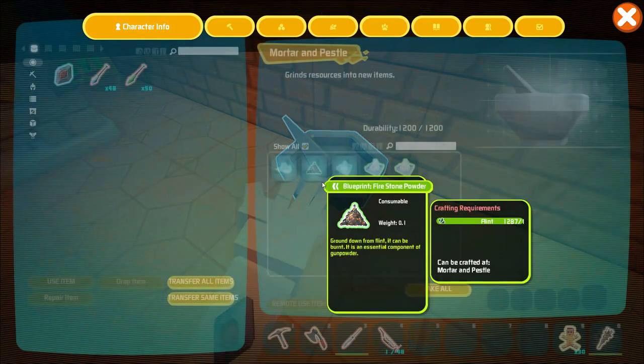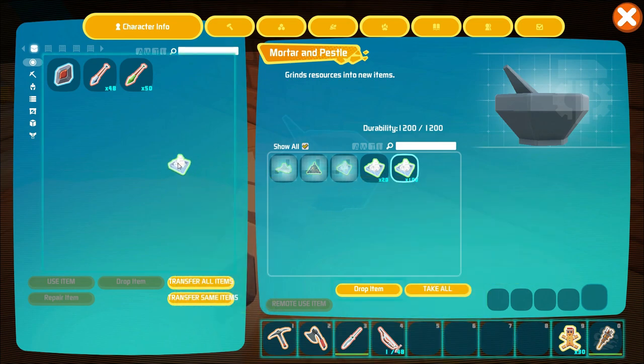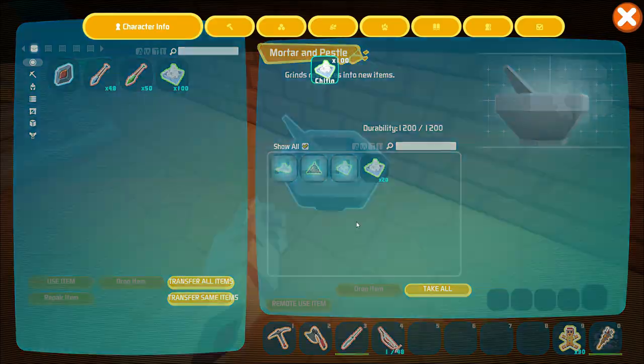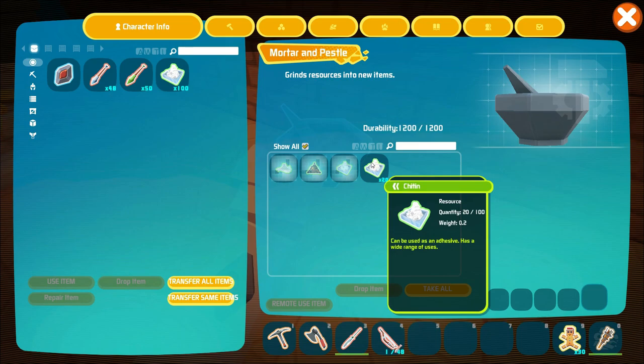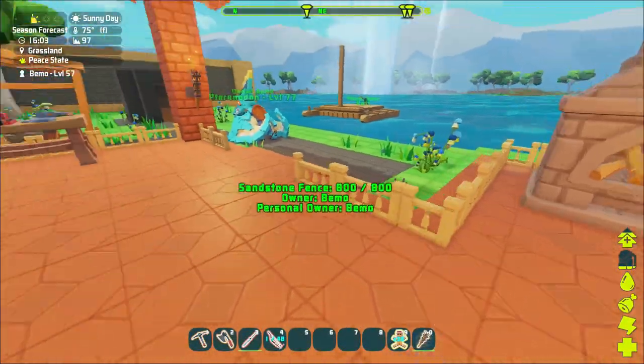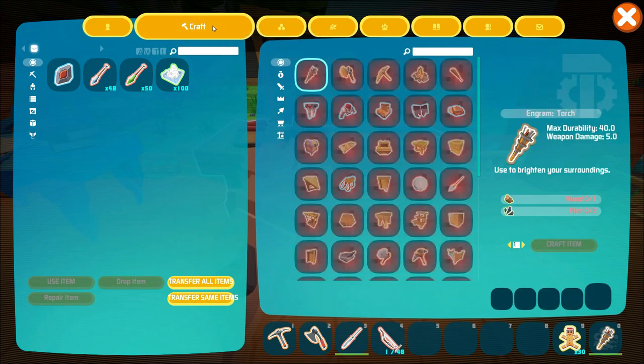Let me show you — I did find out what that other stuff is. Right here it's chitin, so it makes into this adhesive stuff. We do have some of that. I moved this over from right there and that's where I saw it. Not too bad — I went and farmed some up, got that made.